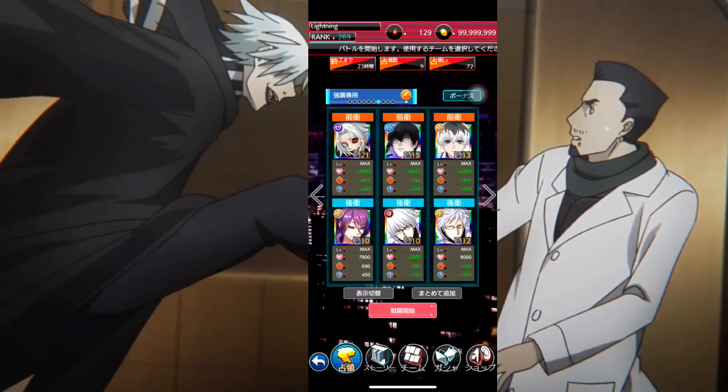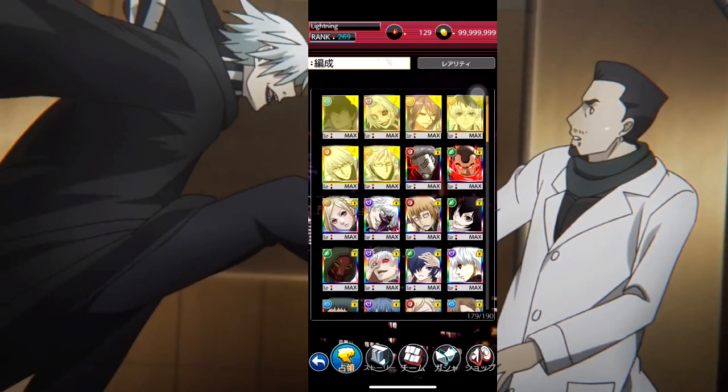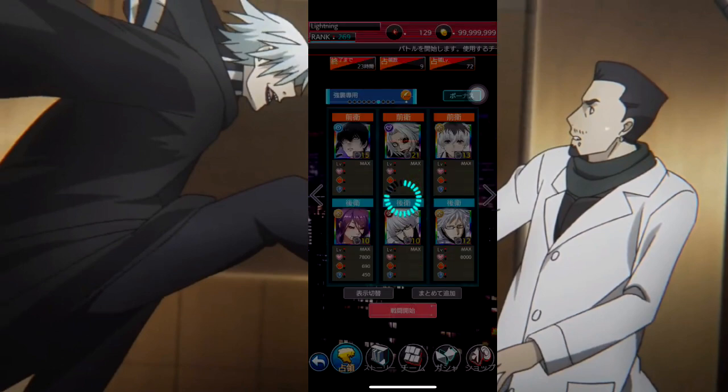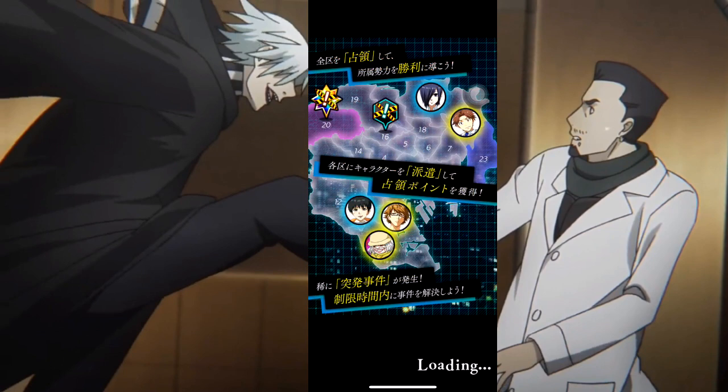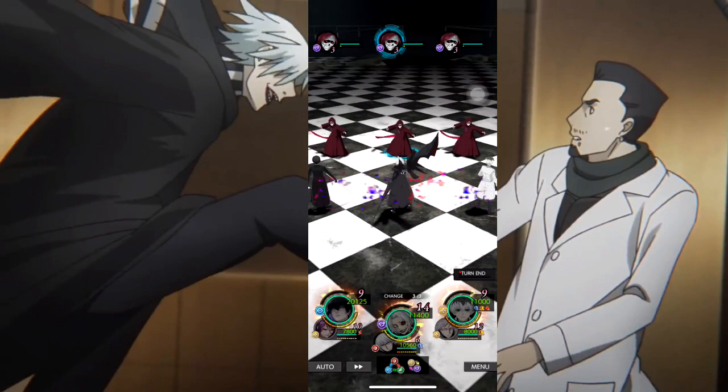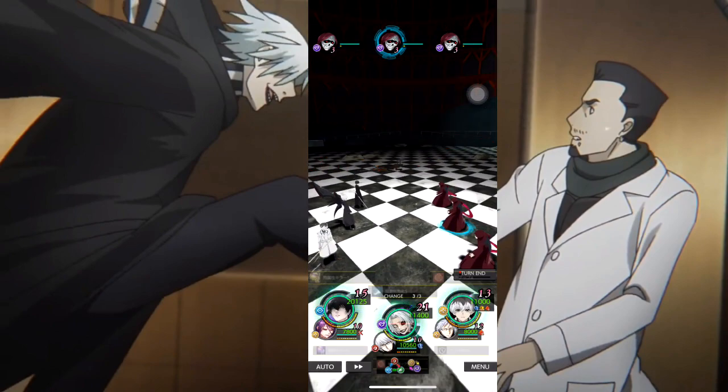What team am I going to use? I'm going to use this team — I'll put him in the middle. 19 AP — the highest AP character ever in this game.